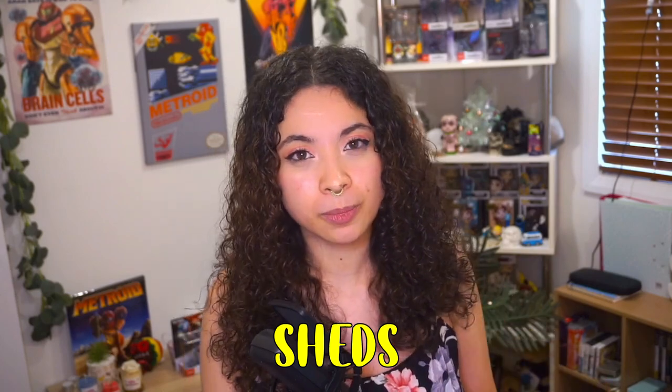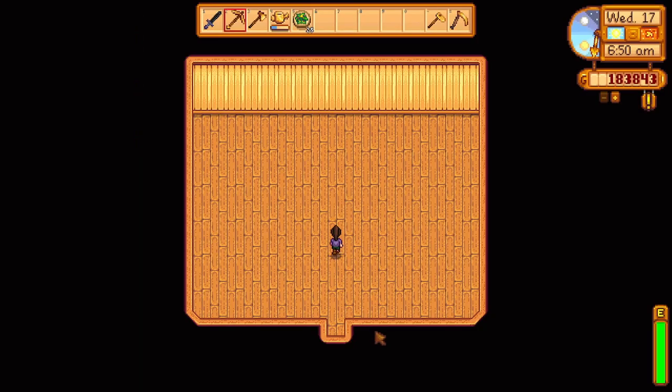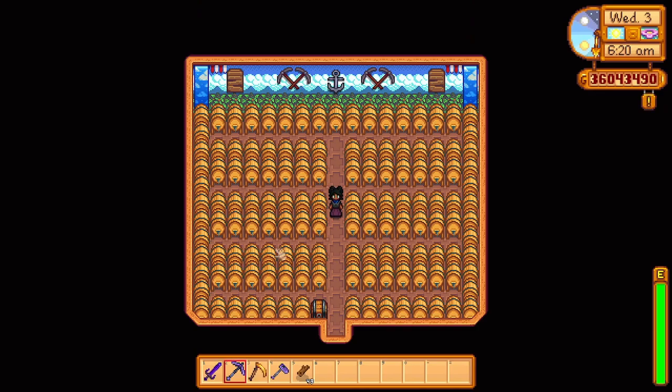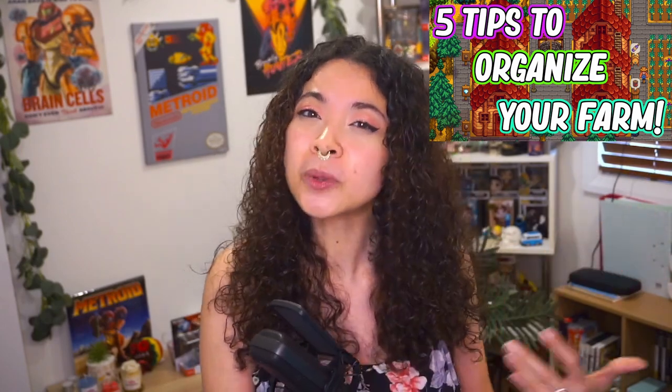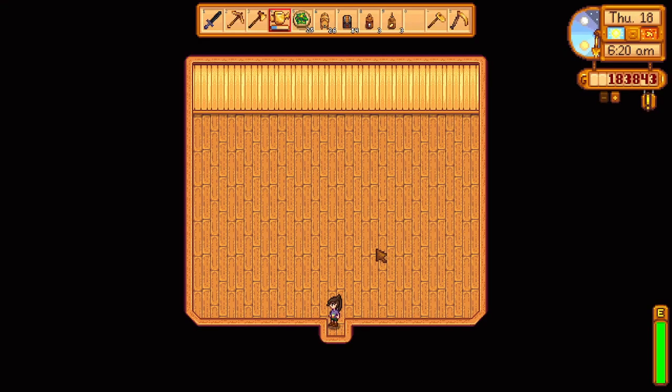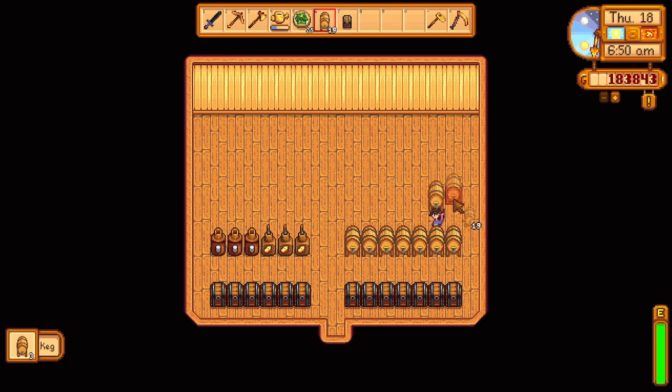The next building I highly recommend is sheds - I love sheds and use them all the time in my playthroughs. They can be pricey to place and expand, but a big shed actually has room for 137 machines or kegs that you can all reach and use, which saves room on your farm. Many machines can be placed within a shed, whether it's your coop and barn machines or crystalariums for example. I have a video linked in the annotations and description to help you organize your shed effectively.